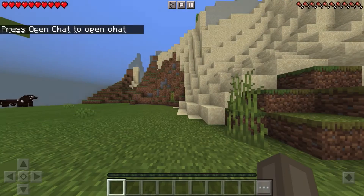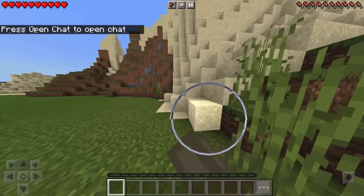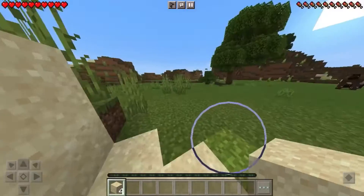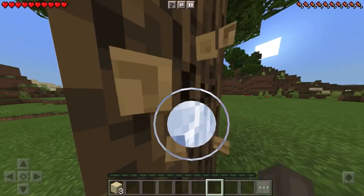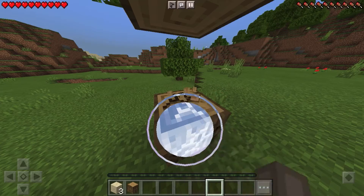We spawned in a desert, just perfect. This is sand. Sand is one of the cheapest blocks. The good thing about sand is you can make three different things with it: you can make it into glass, you can make it into sandstone, or you can just keep it as regular sand.